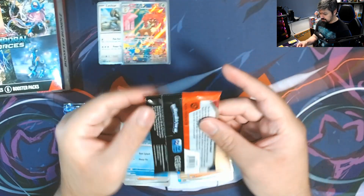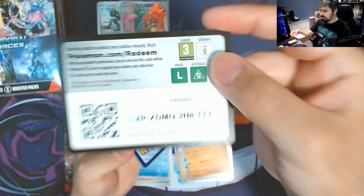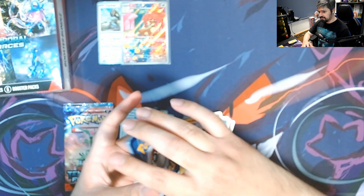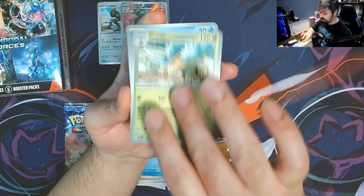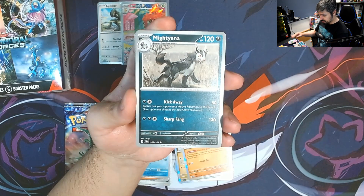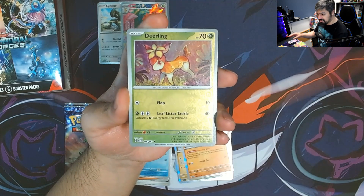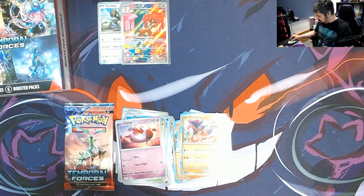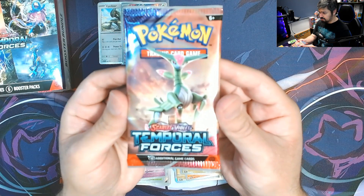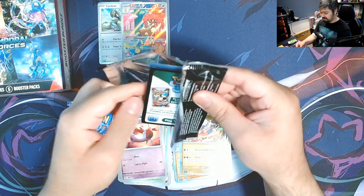Next pack — the camera is working really good this time. We start out with a Grotle, Venipede, Bronze Sword, Mighty Noa, Iron Valiant, Rescue Board, Reborn Zombie, a Deerling reverse, Latias reverse, and another Charidon with a Leaf Energy. Man, that's the third Charidon! I thought it was going to be like the Radiant Alakazam of this set — every time coming out.